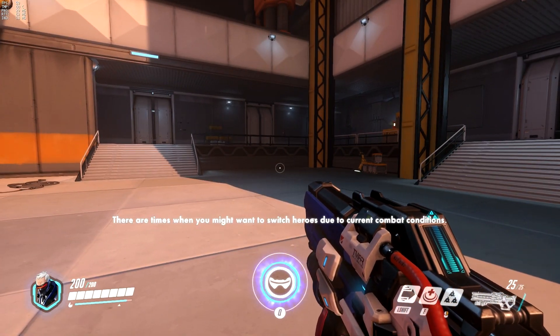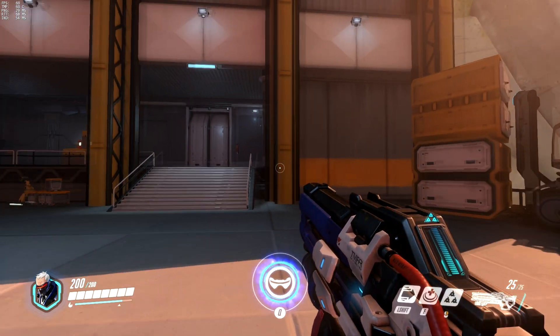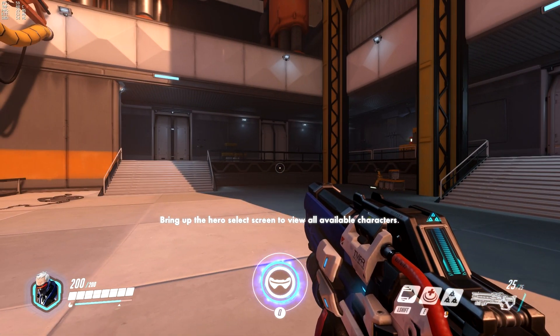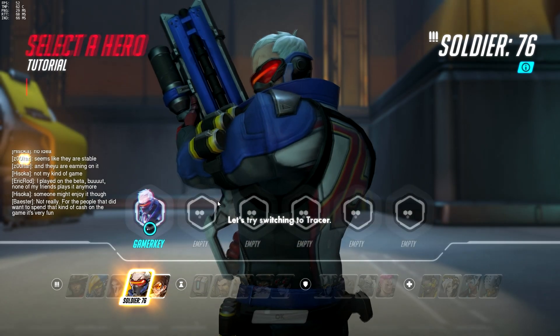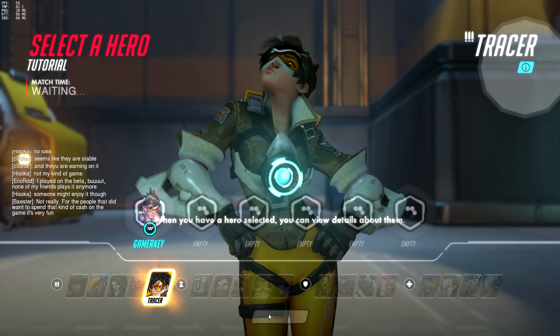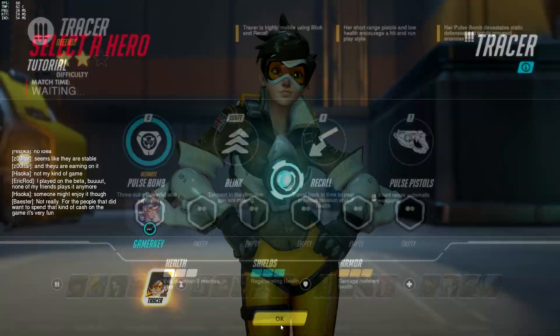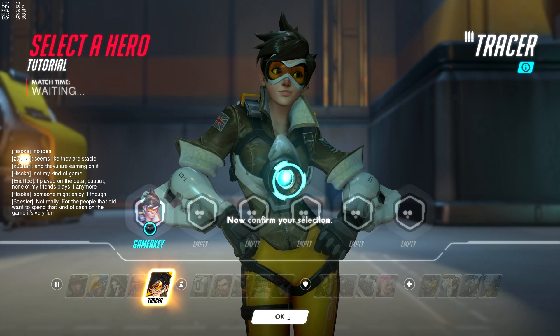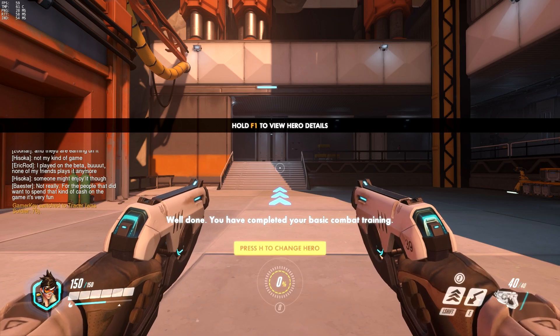There are times when you might want to switch heroes due to current combat conditions. Bring up the hero select screen to view all available characters. Let's try switching to Tracer. When you have a hero selected, you can view details about them. Now confirm your selection. Well done. You have completed your basic combat training.